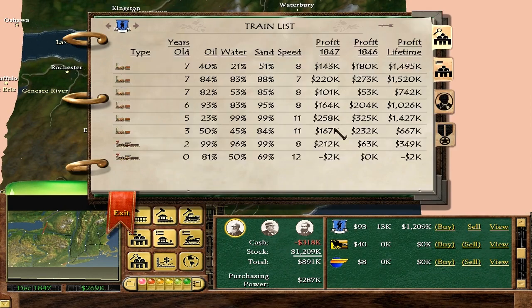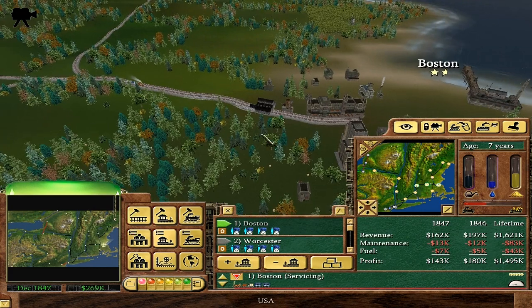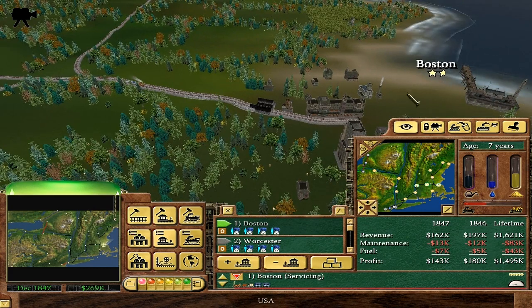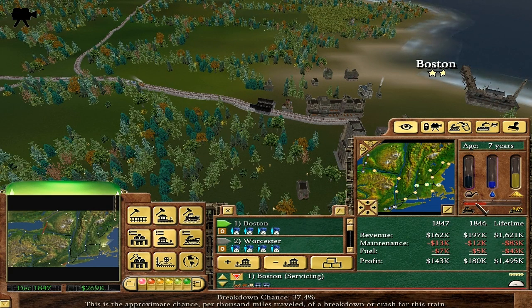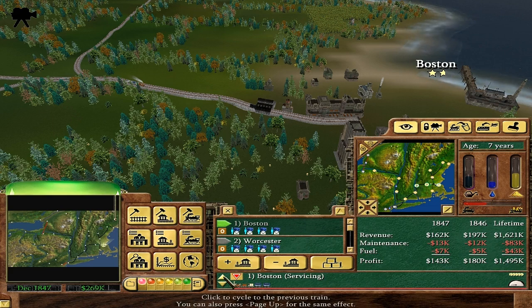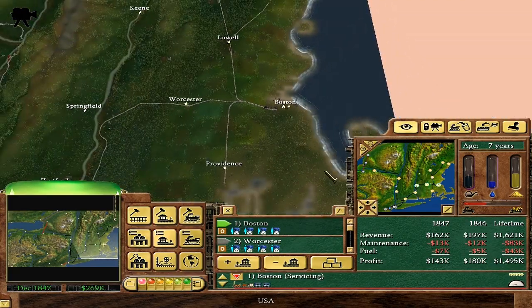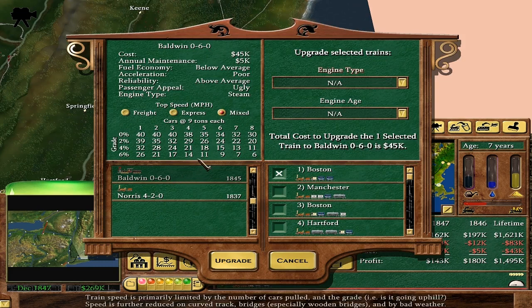If you want to have a quick look at our trains, they are all profitable except the one I just made at the end of last episode. What I was thinking of doing today to start things off is I want to upgrade some trains — we've got new trains available. These old trains are seven years old, which means they break down more easily, and the new ones are more reliable. You can hit 'Replace locomotive' — there's a button for it. Good.